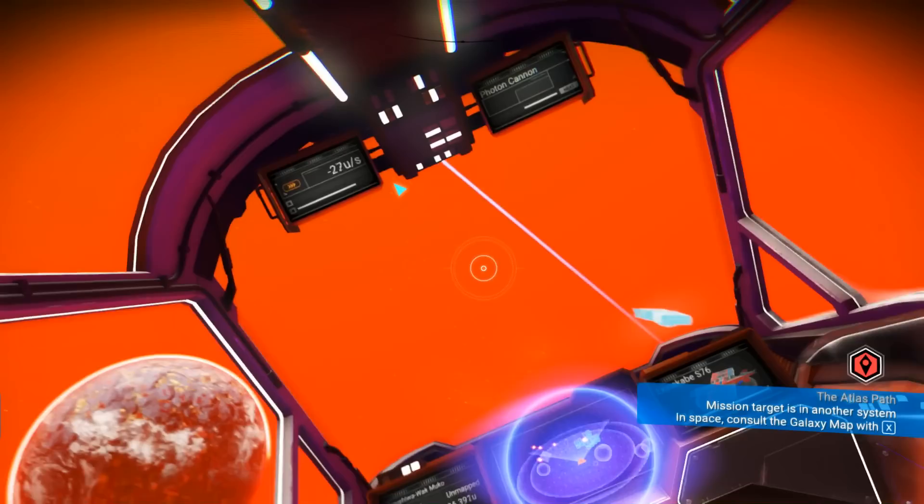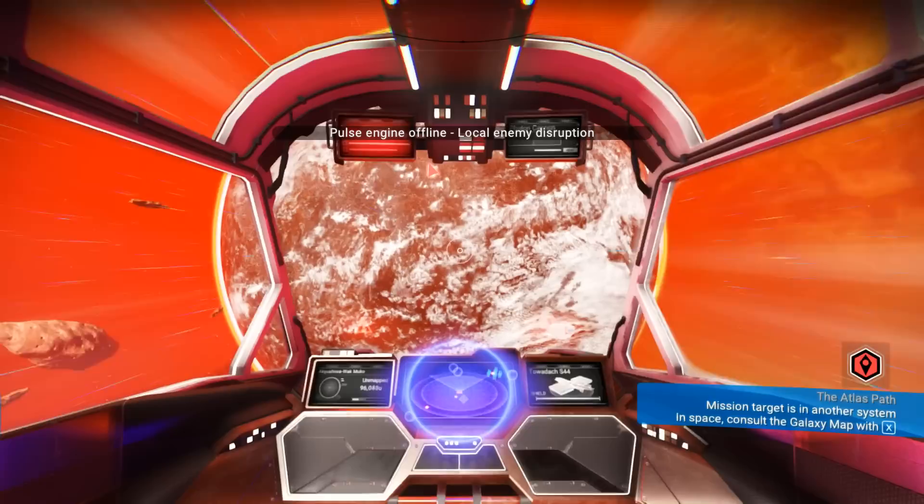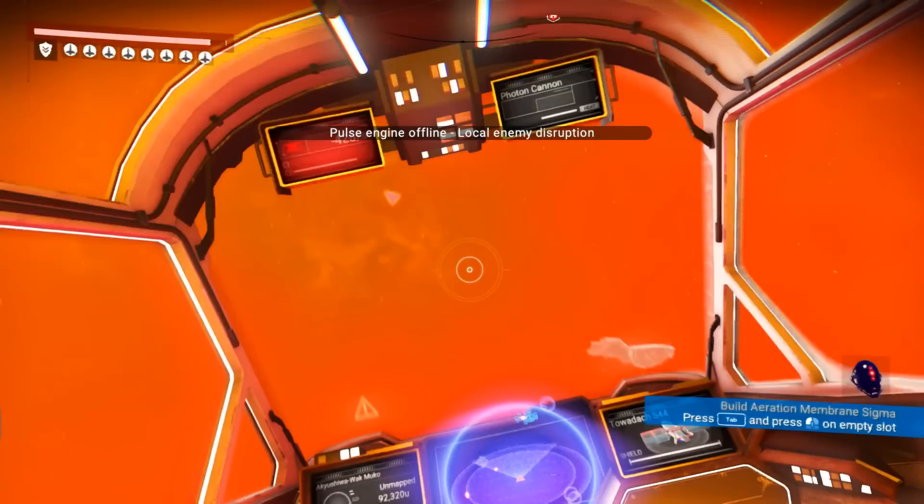Is that guy attacking my people? Alright, whatever. I'm just gonna drop on this planet over here and find an outpost. Local enemy disruption? Really?